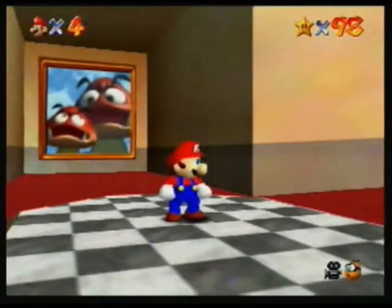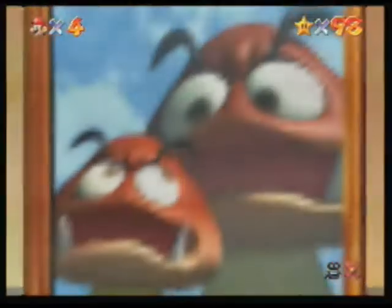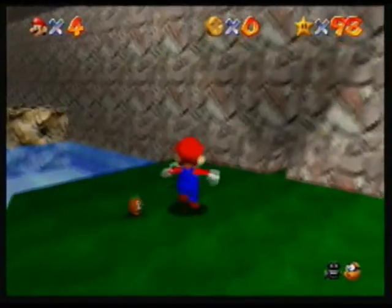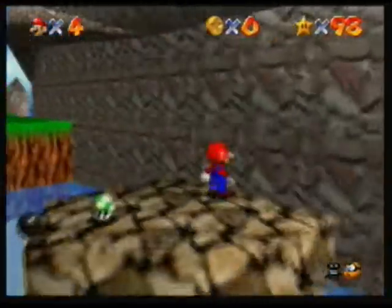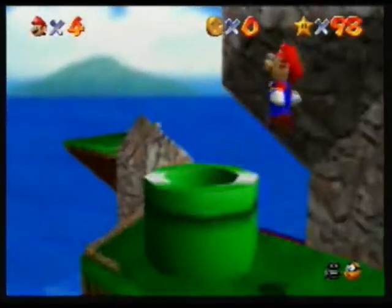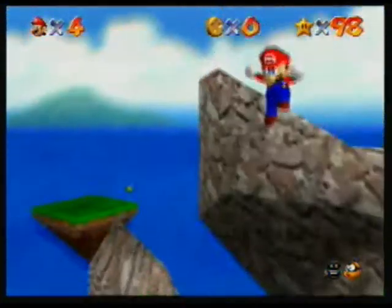Now we are going to go back into the tiny side of Huge Island. By the way, there's this little small side and then on the other side there's a big side — it's a really long hallway kind of thing. Basically, if you enter the big side you'll be in the big side, and if you enter on the small side you'll be in the tiny side.